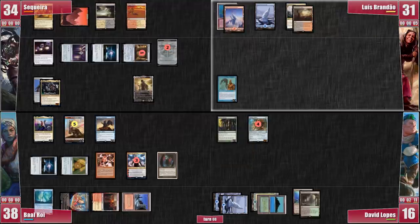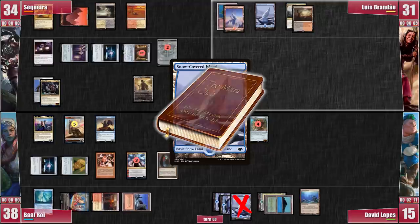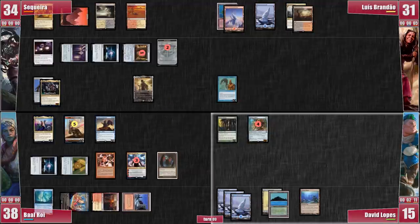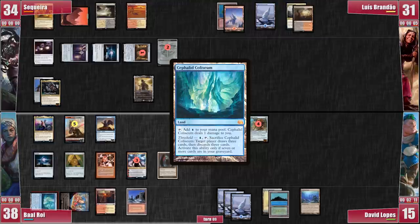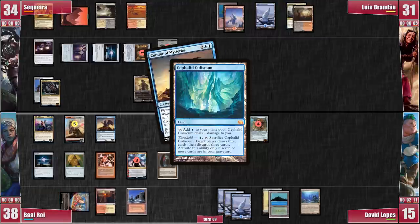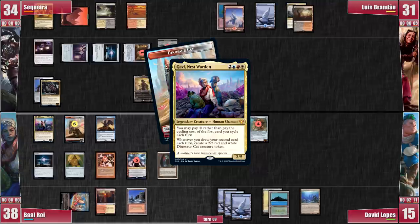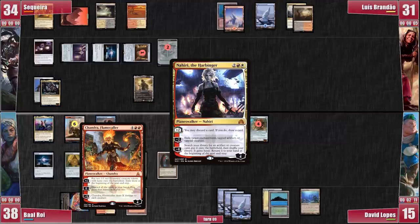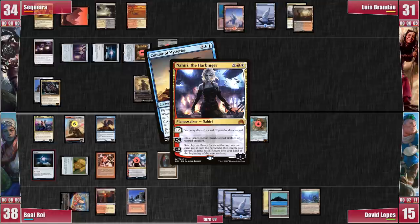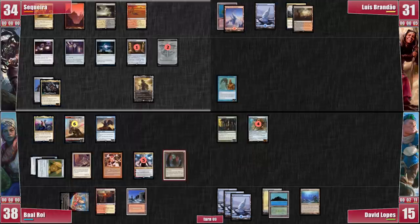Luis draws and goes to his end step, exhausted. David cracks the Catacombs, getting a Snow-Covered Island — the game is on turn 8 and we'd almost miss this completely! David also passes the turn — he probably didn't get a land this time! Baal says he's concerned about my board state and wants to deal with it. He activates the Cephalid Colosseum drawing 3 cards and discarding another 3, triggering his Sphinx 3 times! He discards 2 lands and a Glint Horn Buccaneer. Gavi triggers and adds another baby to the nest! He sends all cards to the bottom with the Curator, then activates Nahiri — Chandra Flamecaller gets discarded! Baal keeps the card, drawing it, plays an Astral Slide, and passes without attacking.